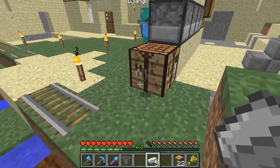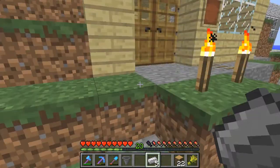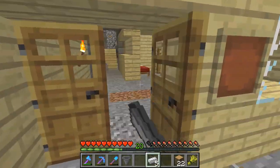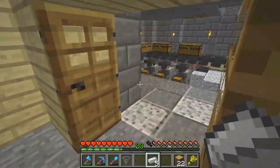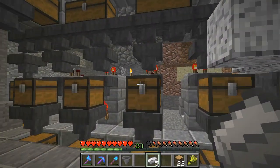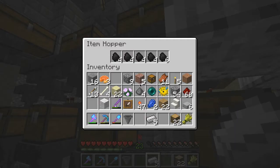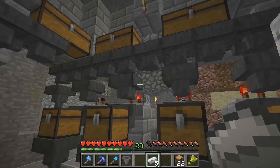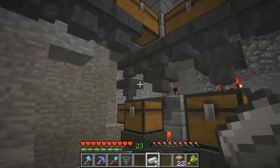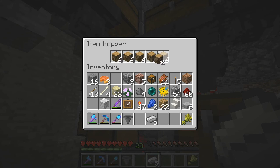There you go, I made you one — an iron hoe, just there. What I'm going to do is I need some wheat for my sorting machine. I've been sorting out my sorting machine. This is how far I've got — it's not too bad. I've done coal, I've done the birch wood, that was easy. I've got 22 oak wood bits so I'm going to put that in here.